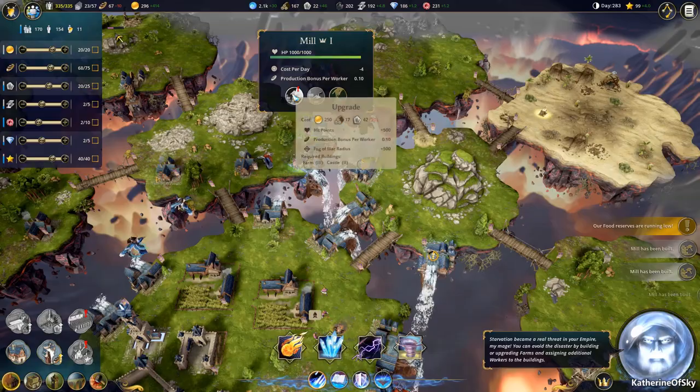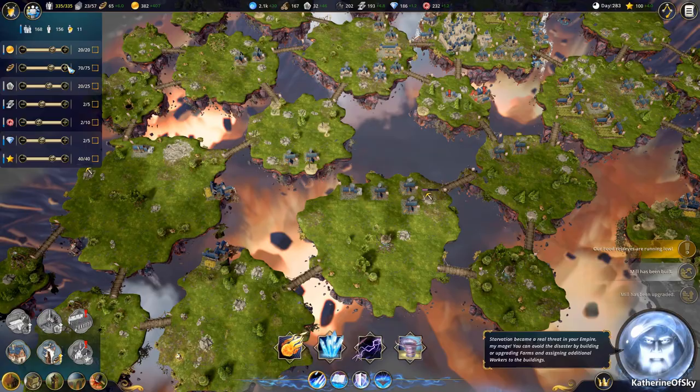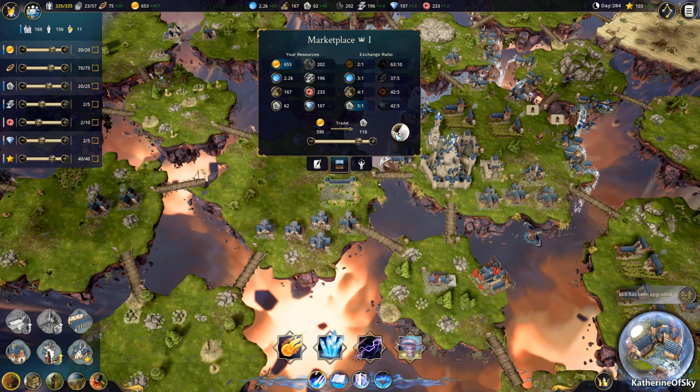I'm afraid we may not have enough farming. We can go into balance again. We need to buy some more stone — let's go to our marketplace and trade. Back to five to one because I deleted a lot of stuff there. Maybe I'll even trade some magic for this as well — I have so much magic.